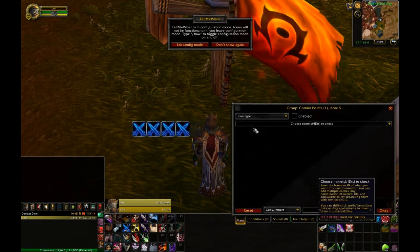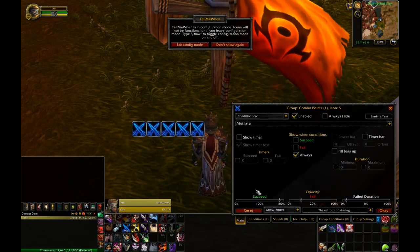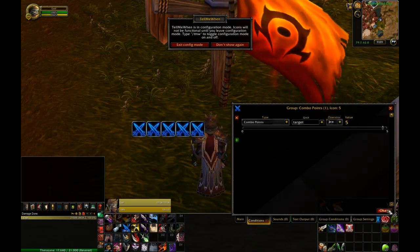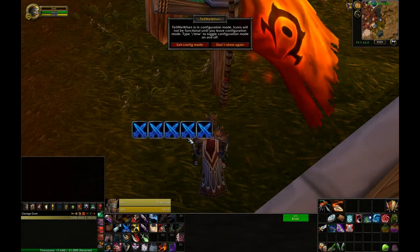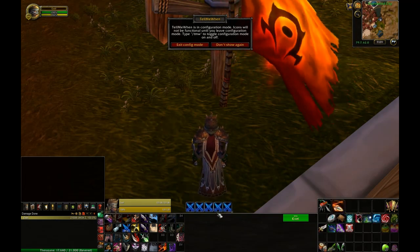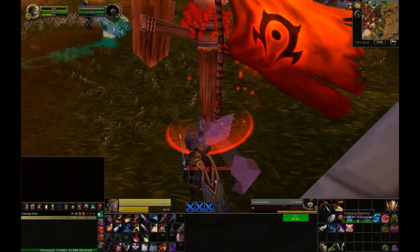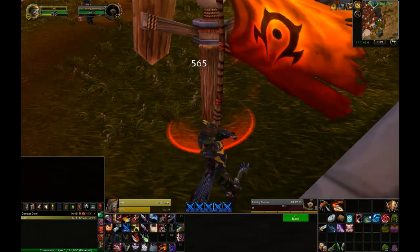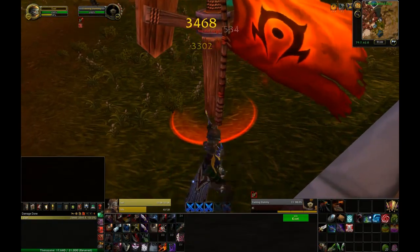Here we're going to make our fifth combo point — just import that from the fourth one I have listed and change my conditions to five so that it only shows when I have five. I can adjust the size too; there's a lot of scaling you can do, it's very customizable. I'm going to place this right in the middle of my screen. It never hurts to do a little test after you make one of these groups, just to make sure everything's running properly and your combo points are actually falling off whenever you run out of them.